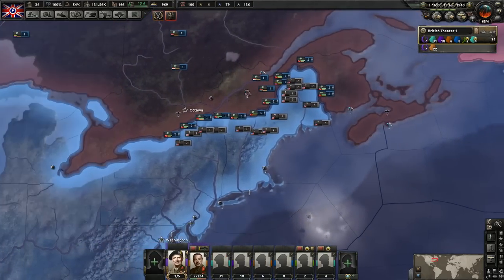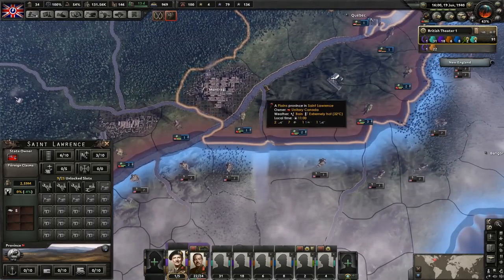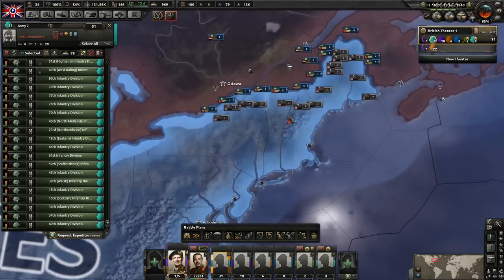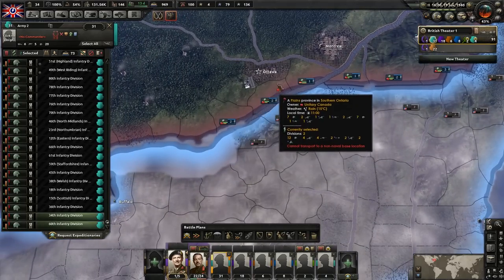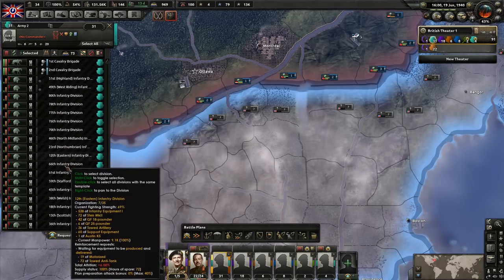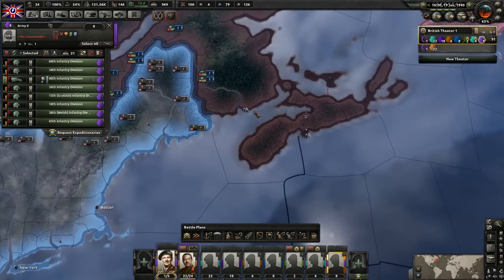I don't know how many divisions we want here. I just want to protect this area here if possible. Now we know we need to protect these two cities here, and we'd want to do it like this - just protect along the river. We can't beat the Americans here on an offensive without sending a ton of divisions. And I don't want to do that until I know I'm going to be at war with them. So let's just send enough divisions to kind of protect it. Maybe eight divisions to Canada would probably be enough, and maybe one of those will be a motorized division. I think eight divisions are enough. Let's go ahead and get them moving over here.